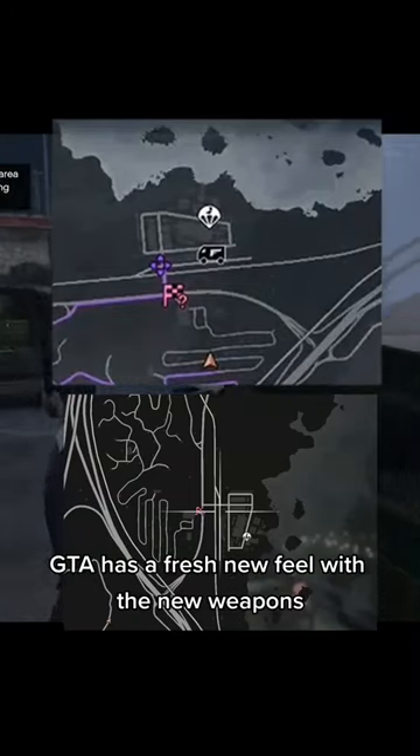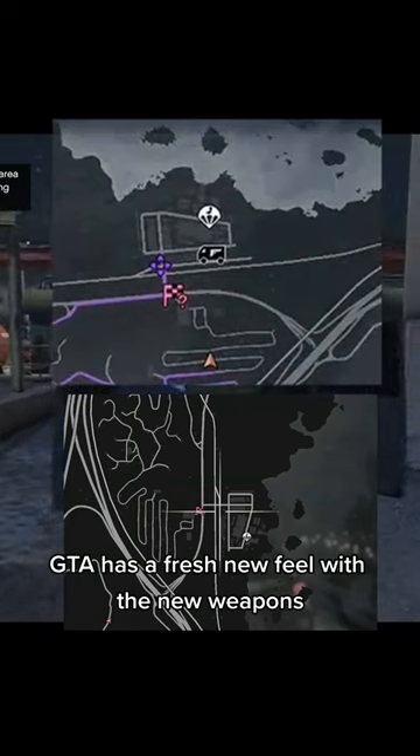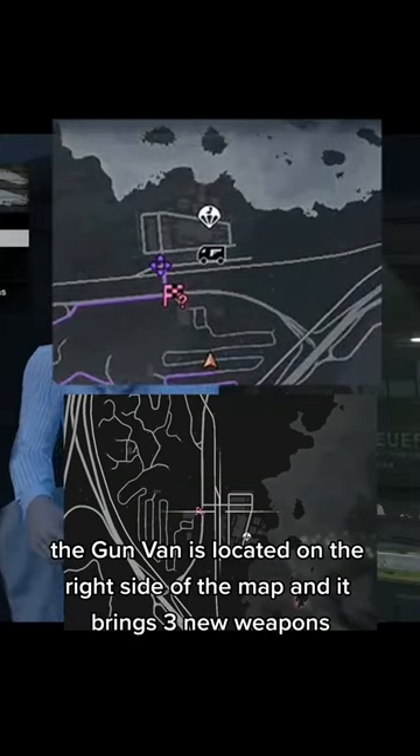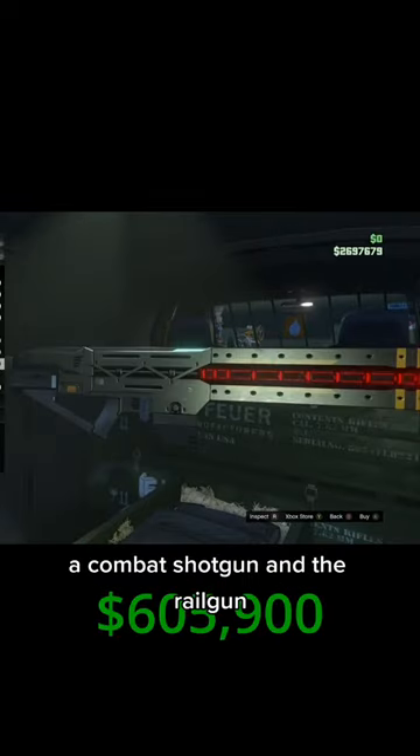With the new GTA 5 update introducing the gun van, GTA has a fresh new feel with the new weapons. The gun van is located on the right side of the map and it brings 3 new weapons: the amp launcher, the combat shotgun, and the railgun.